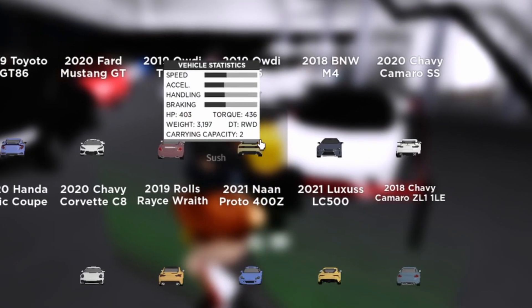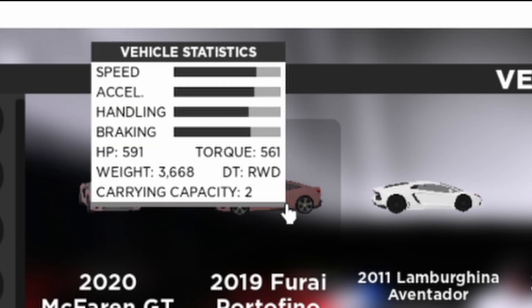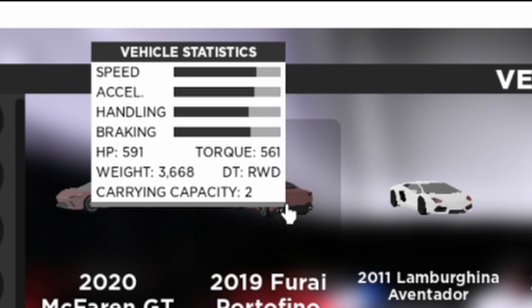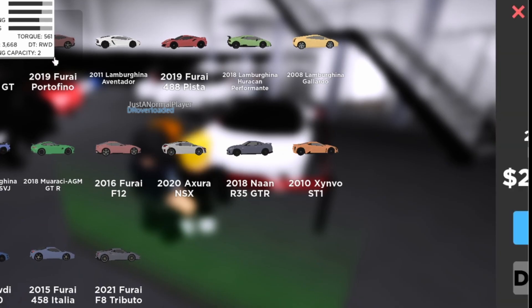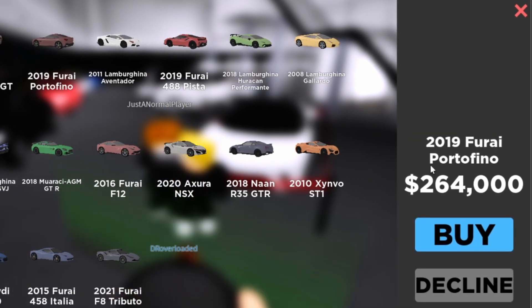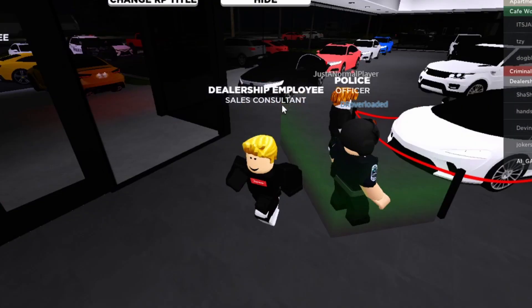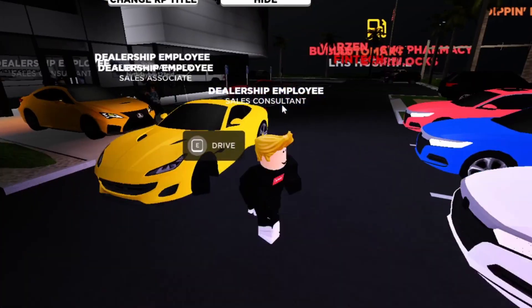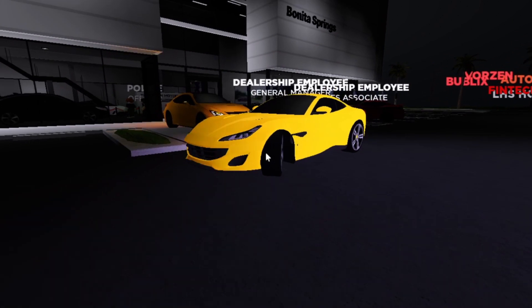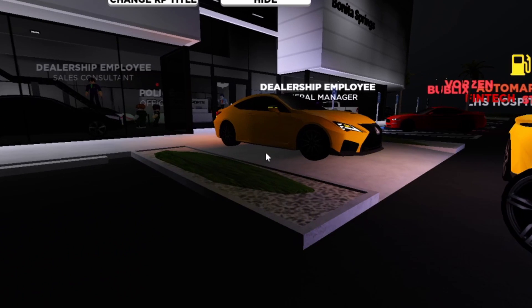Here we are. This car comes under the supercar category and has 591 horsepower, which is pretty good. It can carry two people and has a rear-wheel drive drivetrain. Here's the price — it's not cheap at all, but it's not like 1 million or something either. Overall I think this is a pretty good car if you are looking for a beautiful, fast, and luxurious sports car.